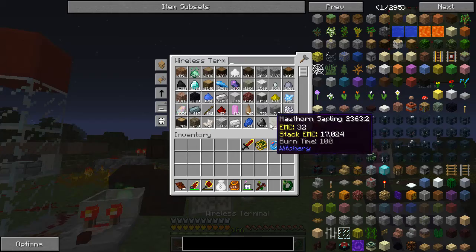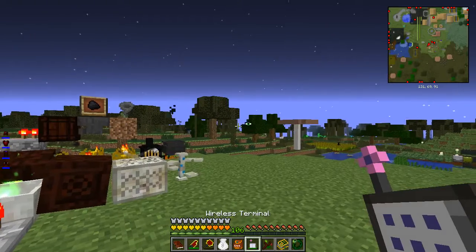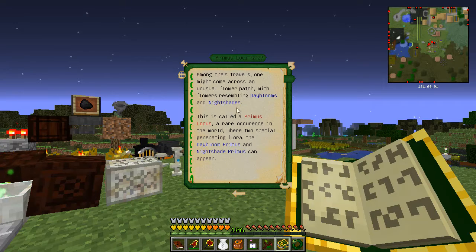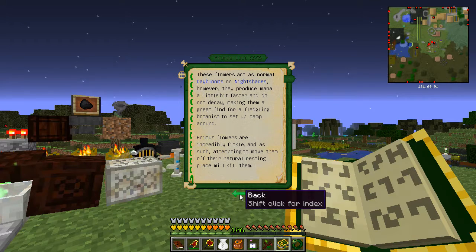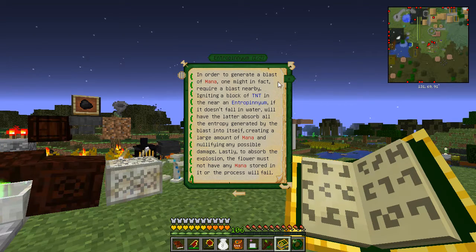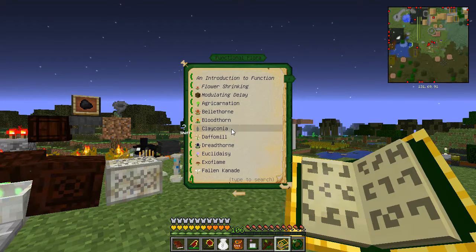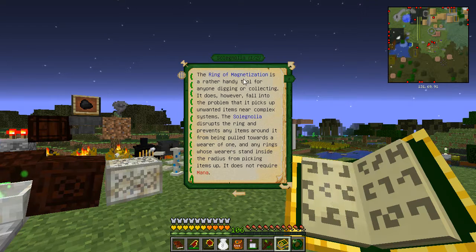Now we need to get another flower, and that flower is named some weird stuff which I don't remember. There's a flower - it's not a generating flower of course - that prevents your magnet from picking up stuff. I think it's this one, yes.